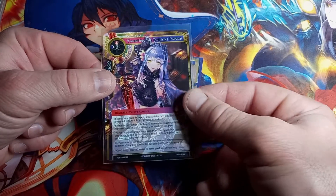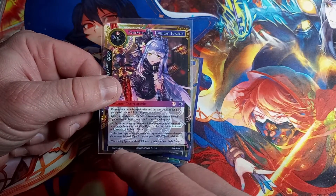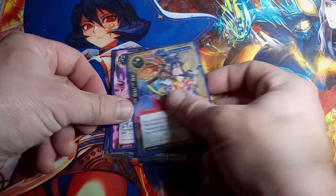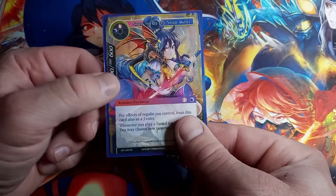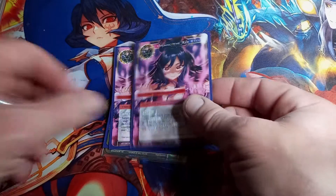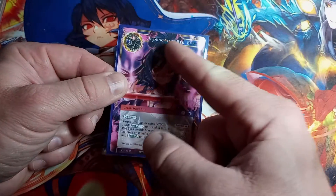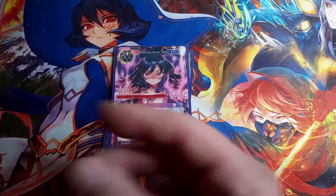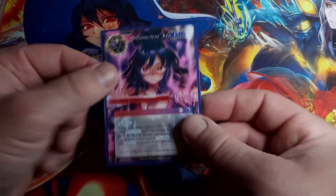Valentina the Twilight Passion — RDE is the set, super rare, just a regular straight card — no hollow to it. Opening the Red Eyes, Alice Origin One, super rare — no hollow.